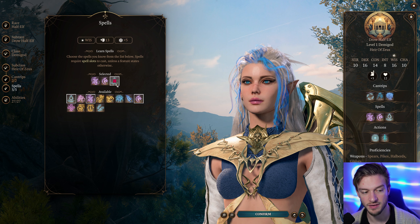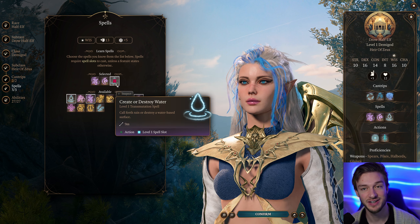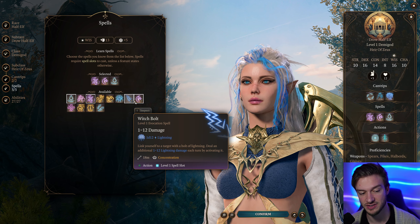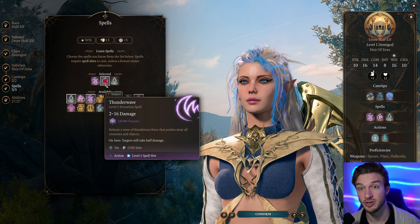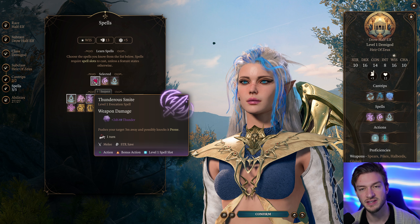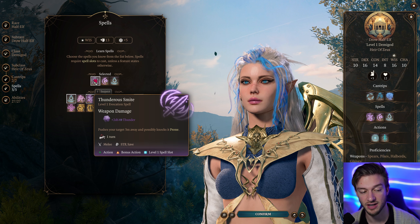For the spells at level 1, Create Water is super useful because you can double your damage with lightning or cold damage spells — things like Frostfingers or Witch Bolt can get doubled. Thunder Wave is also really useful because you can push enemies off cliffs, which is really fun. And then Thunder Smite fits the theming of this build very well; it uses your bonus action but can also push targets and knock them prone.